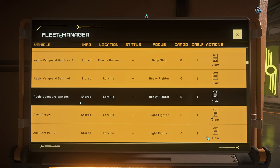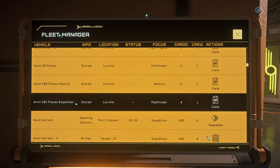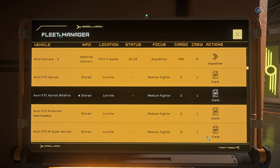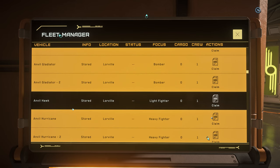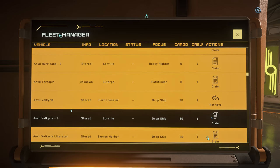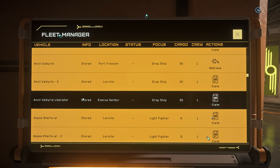So those are the Aegis ships. For the Anvil ships: the Arrow — I did not find one. The Pisces, Pisces Rescue, and Pisces Expedition — I did not find any weapons rack. The Carrack does have some good weapons racks, but compared with the size of the ship, it's a little lackluster. The Hornet series — none of them have weapons racks, what a disappointment. The Anvil Gladiator, Anvil Hawk, and Hurricane — all negative. The Terrapin does have a nice little weapons rack. The Valkyrie has one of the best weapons racks in game. Now let's go check them out.